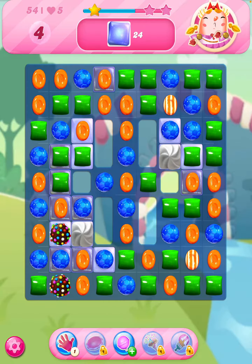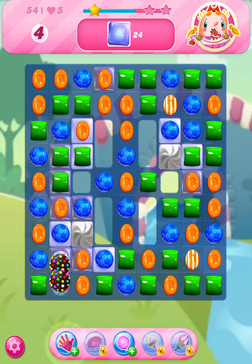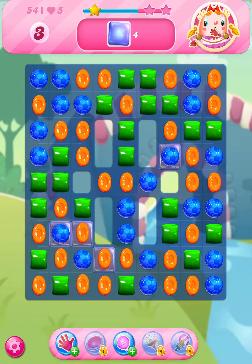We need a bit of luck here. So to save a move, I'm going to use the switch, but we can combine the two colour bombs, so I'll do that now. Set them off. Four jellies left.